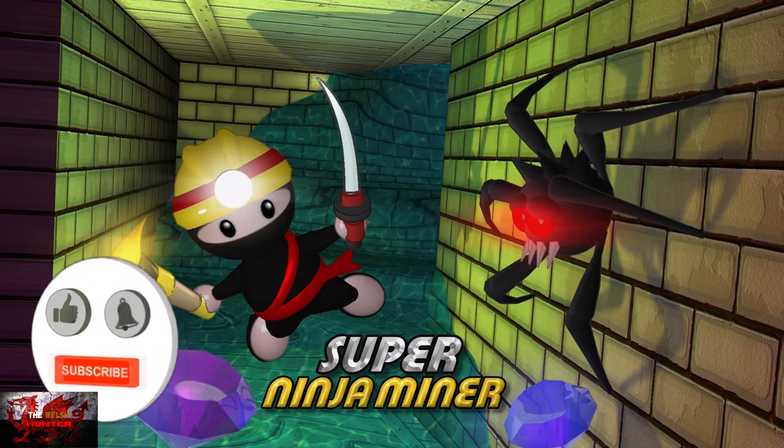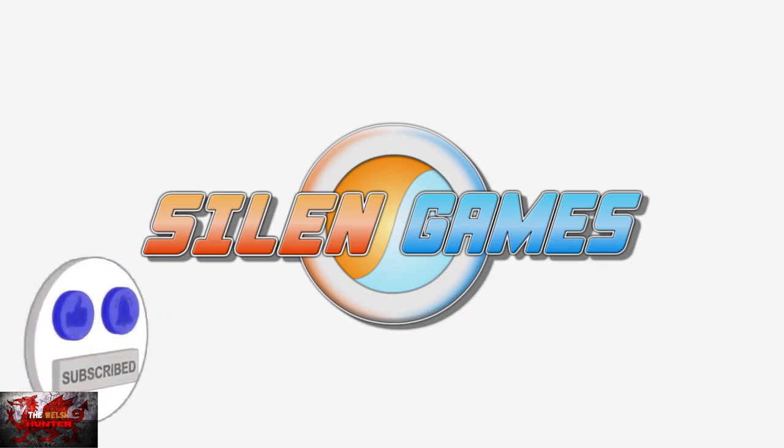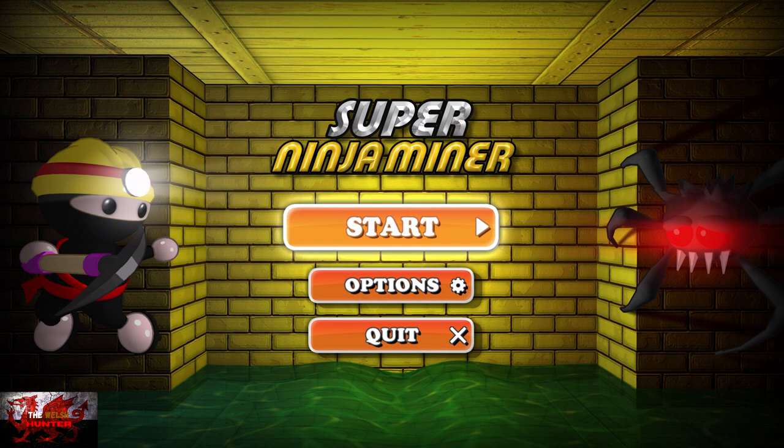Hey, hello there guys and gals, the Welsh Hunter here back with yet another 100% achievement guide, and this time we're getting it all in Super Ninja Niner. This was developed and published by Silent Games. There's no price at the time of recording, but assume it to be around 4.99. This is a puzzle game that requires simple inputs from the left stick.